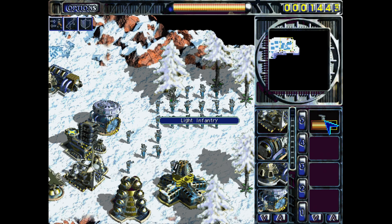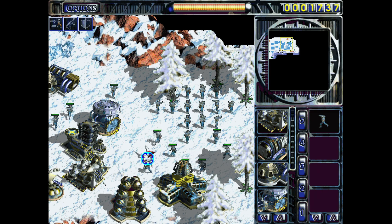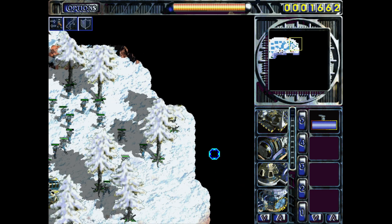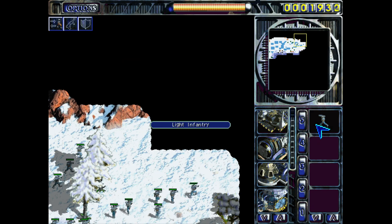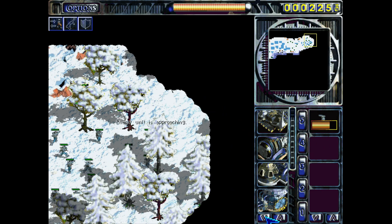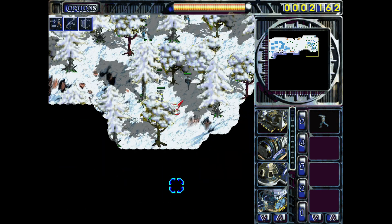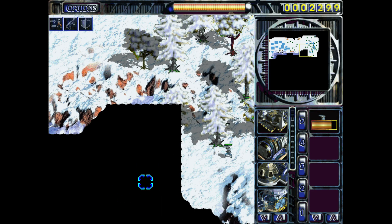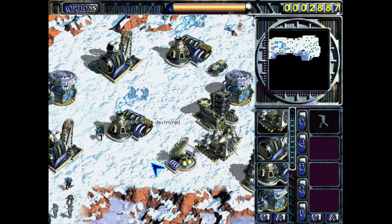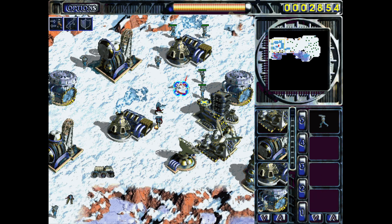We're gonna need a lot of these guys because they're not particularly strong. If I don't have enough infantry, they're never going to be able to actually destroy a building faster than it's being repaired. Let's keep pumping them out. Let's go through the forest here — there are more guys coming through here. This is gonna be problematic because we're probably gonna destroy our own buildings; you just can't move down here.